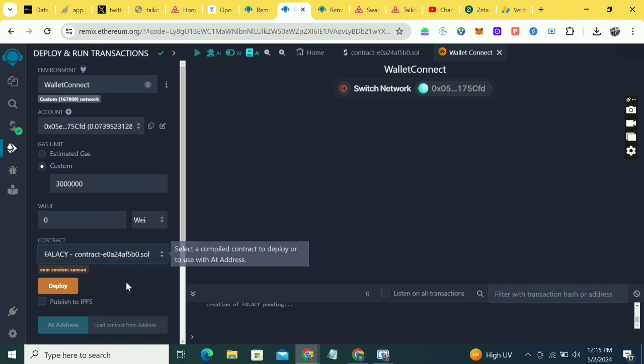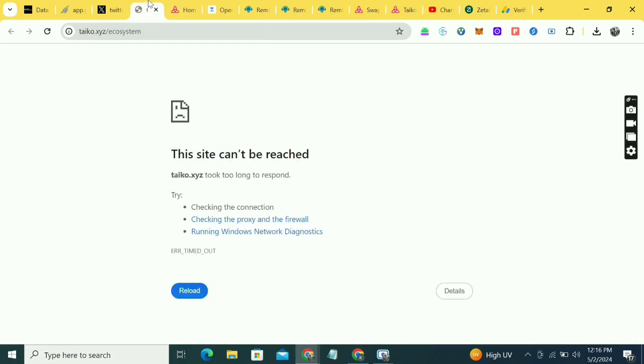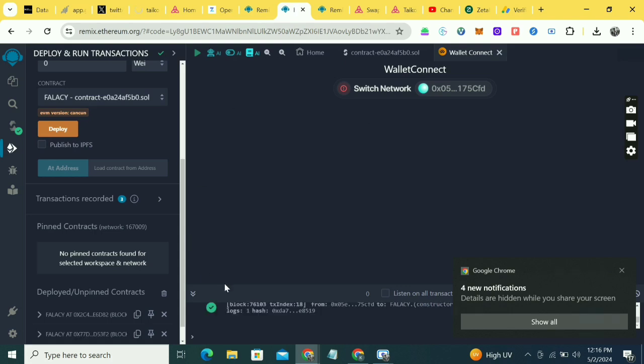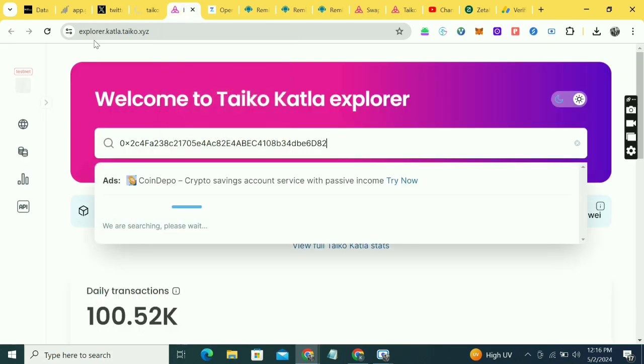Once it approves, scroll down and copy the contract address. Then go to explorer.heckla.taikio.xyz and paste that contract address. You'll see that the contract has been deployed there. Even the second contract approved immediately. That's it for this video — like, share, subscribe to the channel, turn on post notifications, and I'll see you in the next video. This is Crypto Toko, peace out.